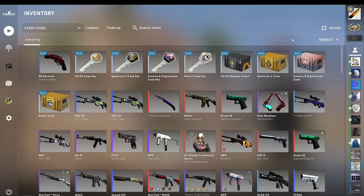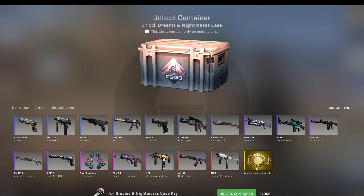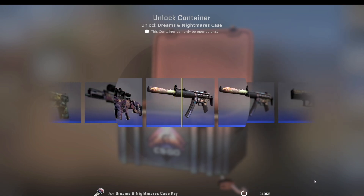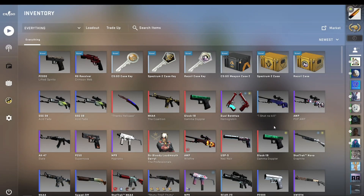I think the next cheapest is probably going to be Dreams and Nightmares. I would take an AK Nightwish, or a rare special item would be pretty nice. The golds in this one are really good. Well, not today. That's another blue towards the trade-up. This might be good condition — oh, never mind, it's field tested.